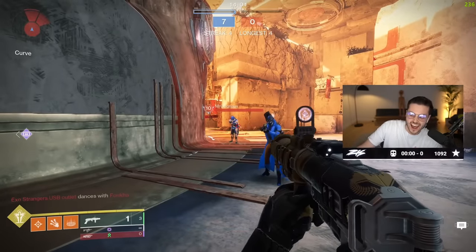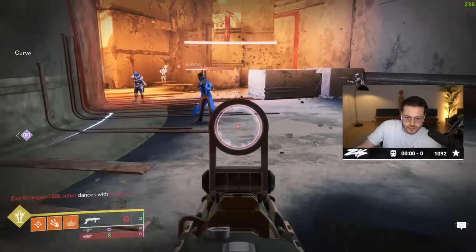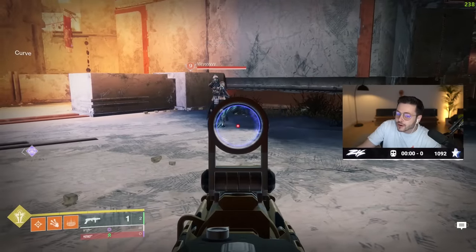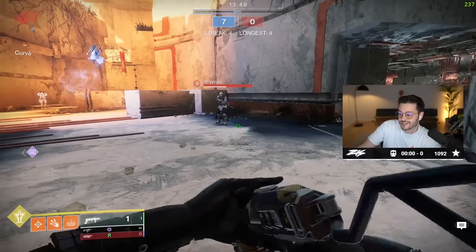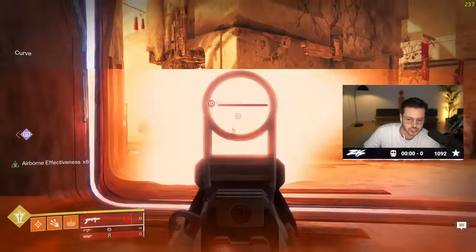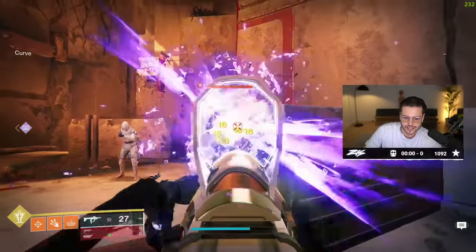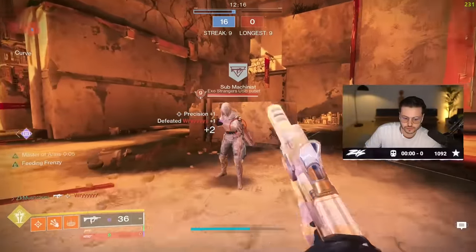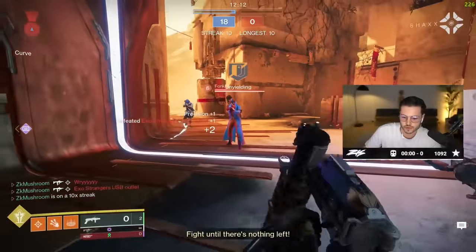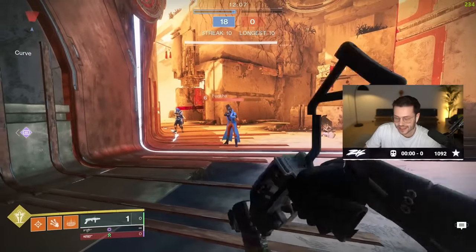75 plus 74 — half HP for point blank shots. If you shoot close, 69 if you shoot right here. If you miss your shot by a little bit, 67. This is the OG Mountaintop, it has spike nades — we're gonna see the damage difference. Pretty much the same. Now we're gonna try sticky nades — same thing.